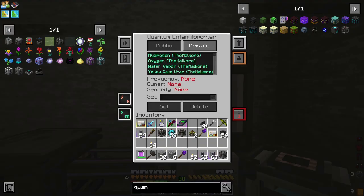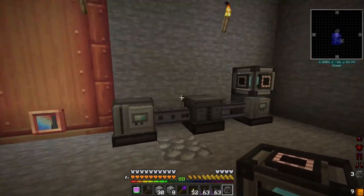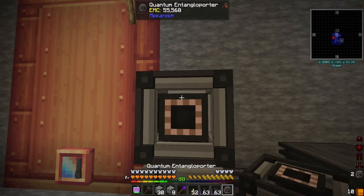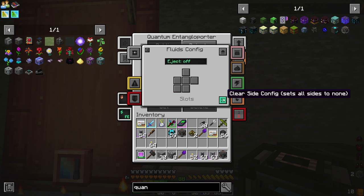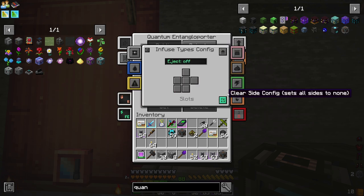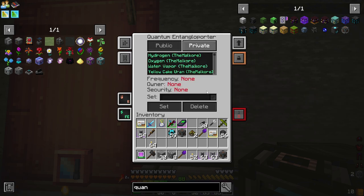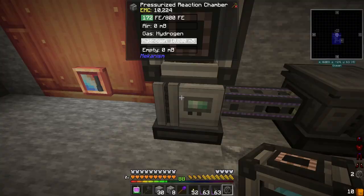Next, we will change this so that it is the oxygen one — we've got oxygen in here. And on the second one, again no side configs except this one: gases go down, auto eject on for that. Clear out all the rest of these, and we want hydrogen set for this one — so we have hydrogen in here.